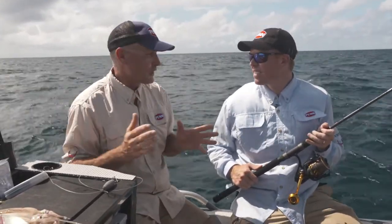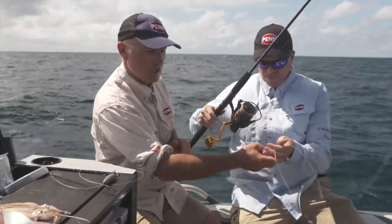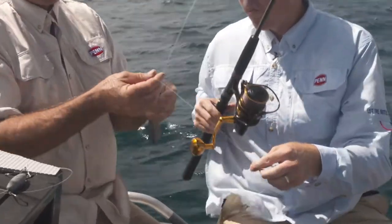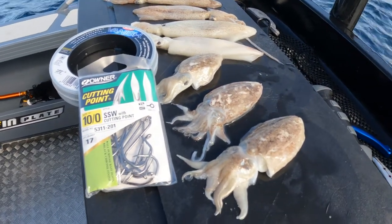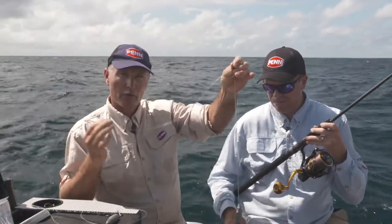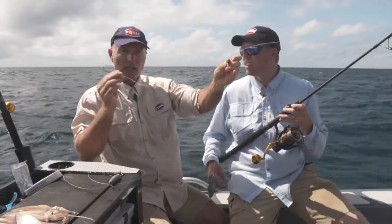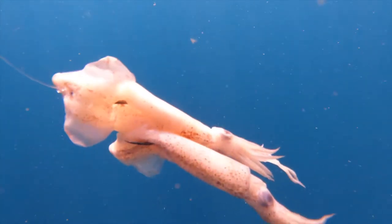A couple of different rigs you can use — just show me, spin yours around there. So a standard type of paternoster rig: you could just tie a loop in your leader, but we've got a three-way swivel and a Tenno chemically sharpened hook sitting off there. That's a conventional style dropper rig. With a little bit of current, that sinker will sit on the bottom and then that bait will waft around in the current. That's Dom's rig.